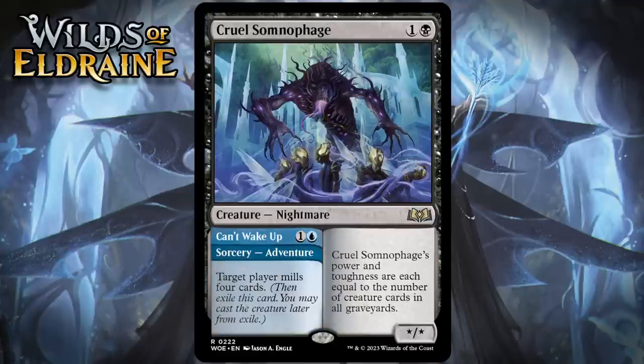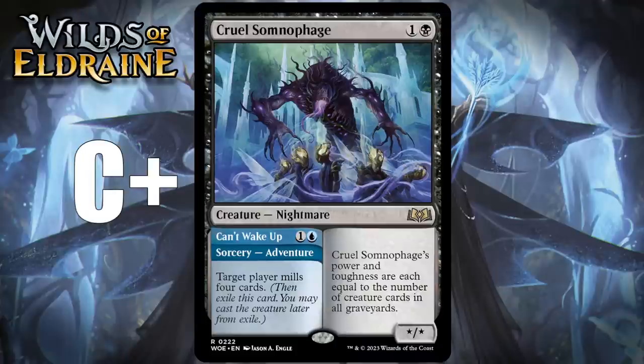The next one is Cruel Somnithage, which for one generic and a black is a rare nightmare. It's a */*, and its power and toughness are each equal to the number of creature cards in all graveyards. It has an adventure called Can't Wake Up for one generic and a blue — a sorcery where target player mills four cards. Without the adventure it would probably be borderline playable, but a 2-drop you probably can't play on turn 2 isn't exactly ideal, and the upside is still just a huge vanilla creature. Having the adventure here definitely matters, as it helps set up the Somnithage a lot more effectively. Milling yourself or your opponent is a pretty decent effect to have in this format. Still, there will be times where this is very awkward. I'm giving this a C+.